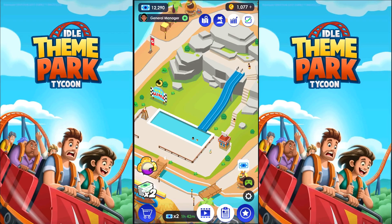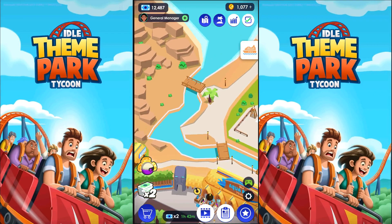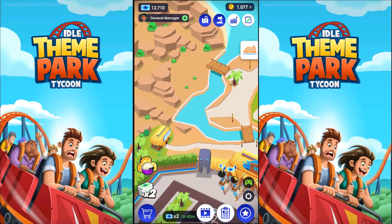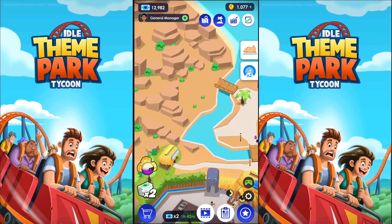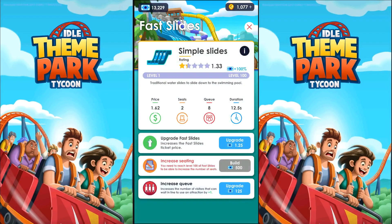Let's start cranking this one up because I have a feeling we're going to need a lot of money for this. I was assuming both tracks were going to go to the new place, but this one doesn't seem to go anywhere. Once we see the attraction we'll understand. Let's start working on this — it's very inexpensive. Simple slides — traditional water slides to slide down to the swimming pool. Pretty boring.